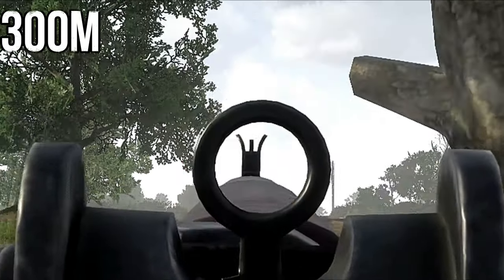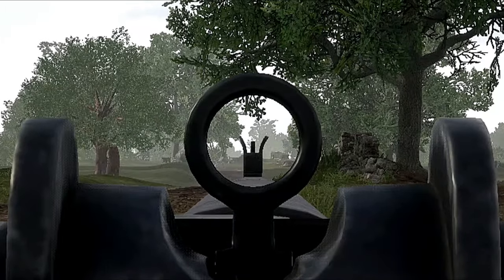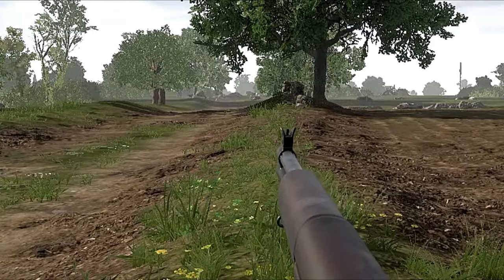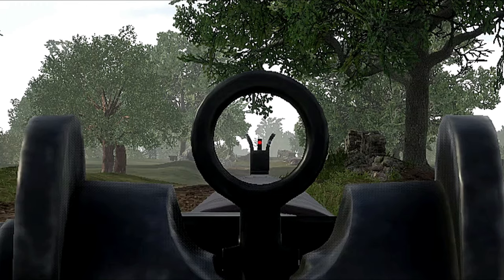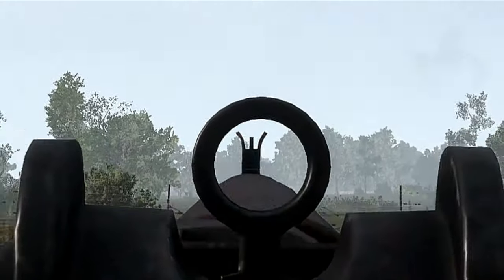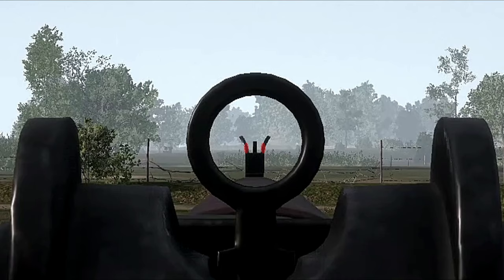Bullets to kill at 300m is again two shots. For your 300m headshot that aim point pretty much seems to be exactly like 250m. For running and sprinting targets at 300m you need to get your target at the bottom of the curved part of the sight.